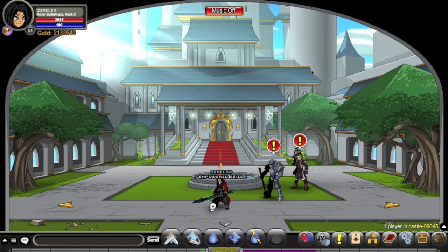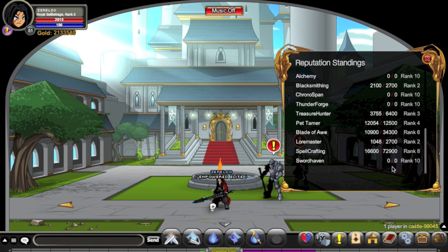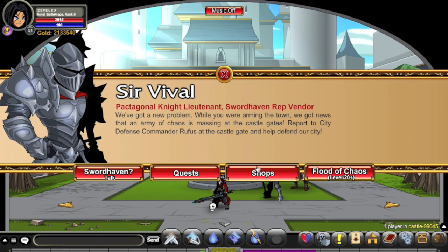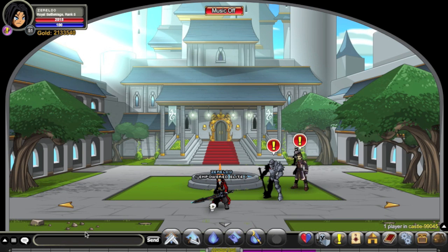It's 2,000 Adventure Coins, non-member, or you can do what I did and get Rank 10 Sword Haven. If you get Rank 10 Sword Haven, you go here, go to Shops, and you've got Royal Battlemage. The only difference between Royal Battlemage and Battlemage is that Royal Battlemage has 'Royal' in its name and is a non-member item for 100,000 gold, whereas Battlemage costs Adventure Coins and can be stored in the bank for ACs. So it's up to you how you want to go about getting that.